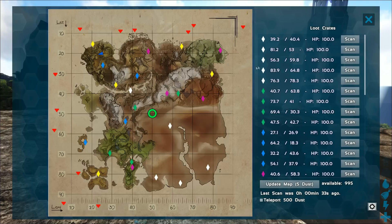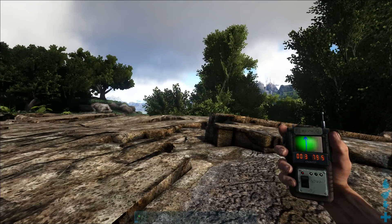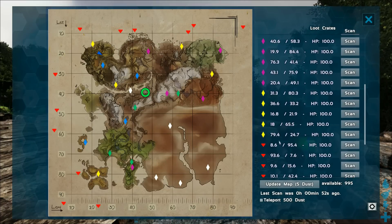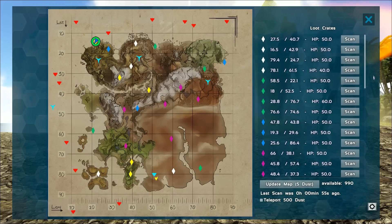You can mark the drops on the map, or you can place a marker on the map which will then, when handheld, show the arrow and the distance on the device. Or if you look for special crates, you can click on the coordinates and it will show you which one it is. You can hear the distance and in which direction you have to go.